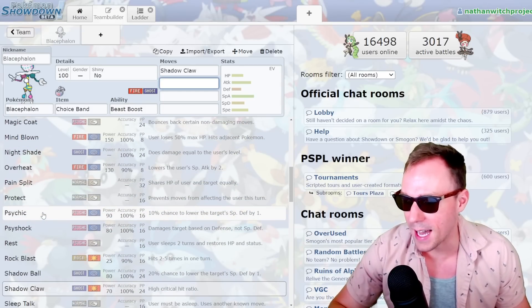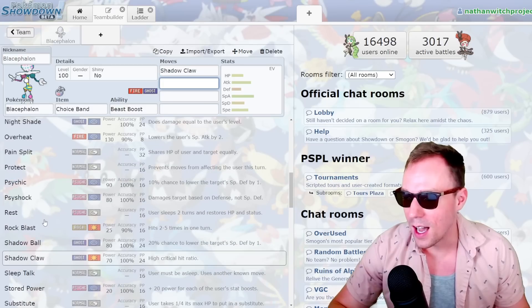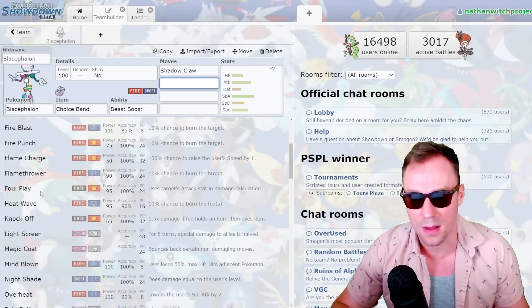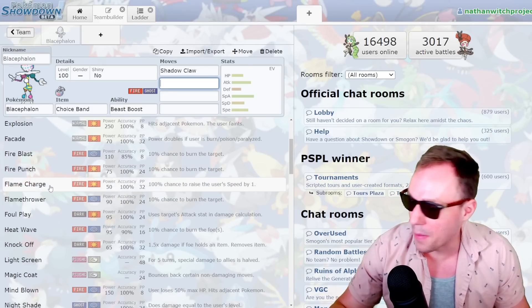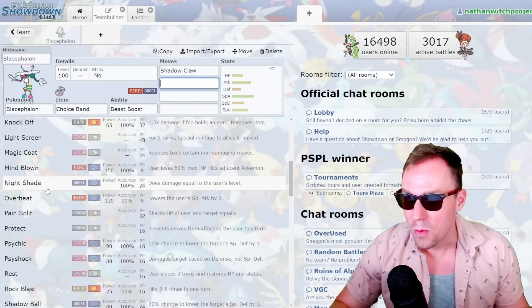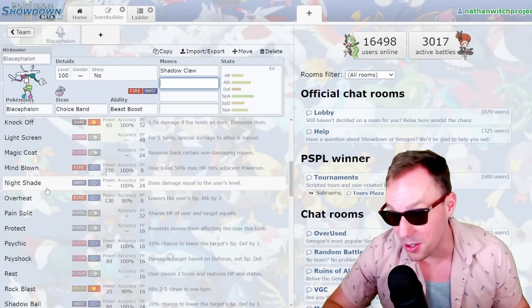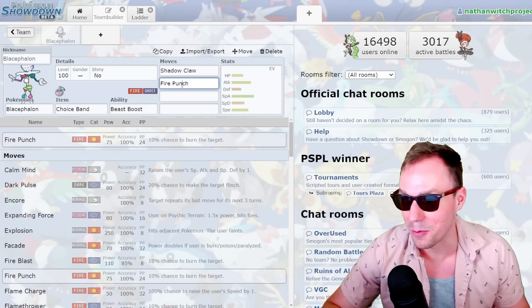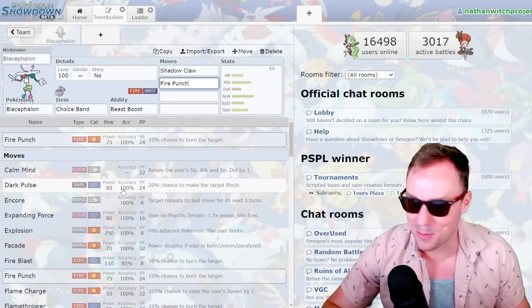You don't have awesome utility attacks like Psychic and Psy Shock. You don't have a great selection of moves like Shadow Ball, or any bevy of fire moves like Fire Blast, Flamethrower, Overheat, Mind Blown, stuff like that. Really, it just boils down to you have Shadow Claw for that STAB. You have Fire Punch for that STAB. Pretty freaking weak. And that's really it.